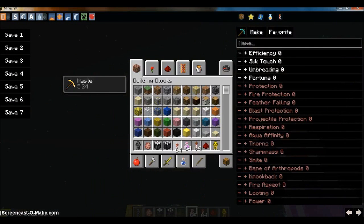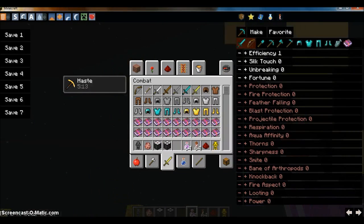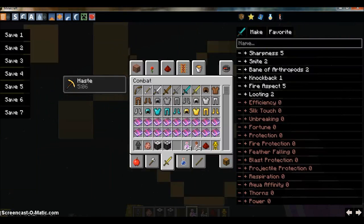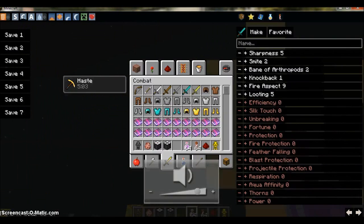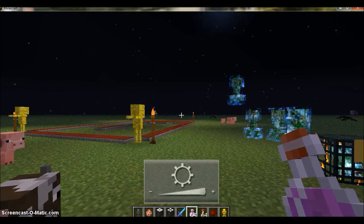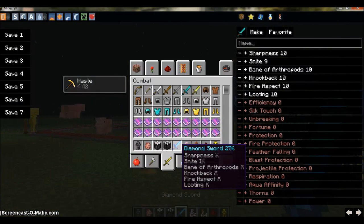There's also one for enchanting, so I'll just quickly find a weapon. I just pick a weapon and then I can give it that, that, that — I can give it all of these up to level 10. So let's do that just cause I feel like it. And let's have a good look at that. That is a fantastic sword now, isn't it?